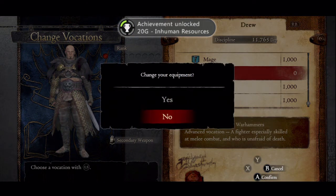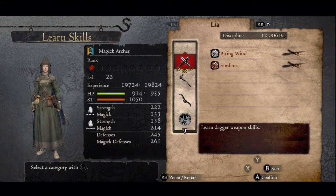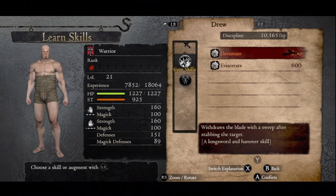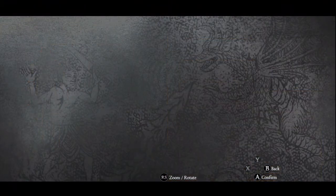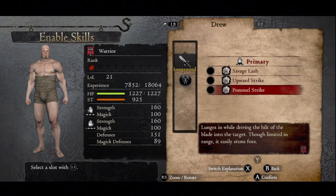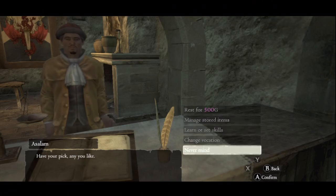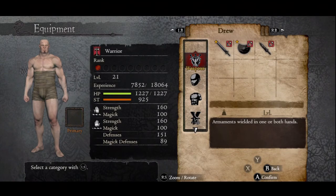Have Drew learn some skills. Look at him — he looks ridiculous. Maybe he'll actually be useful now. Report Strike, Humble Strike, some augments — Bastion. There we go. Drew's naked, so let's actually put some equipment on him because he looks crazy. He actually can't equip any of this crap.